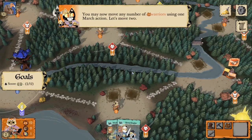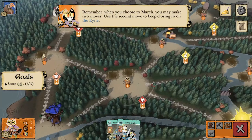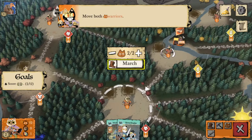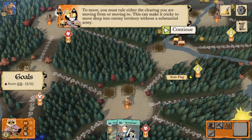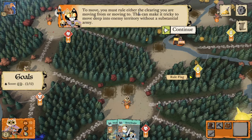Remember that the march action with the Marquise actually gives us access to two moves. We're going to take our second move down here — we'll move both warriors again because this clearing is not really an imminent threat from the Erie; they're all the way in the bottom left. To move you must rule either the clearing you're moving from or moving to.